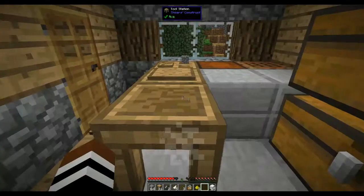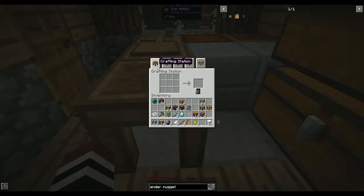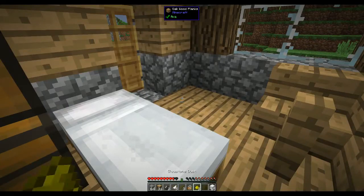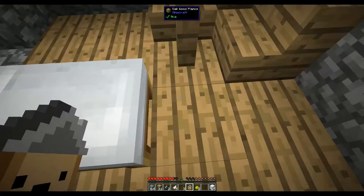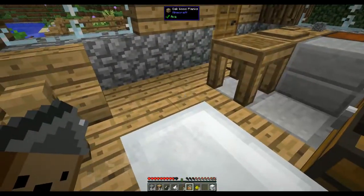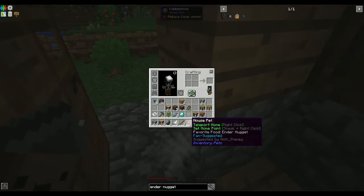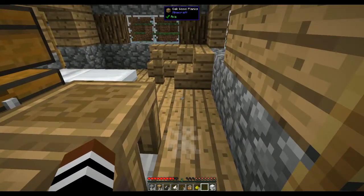Ender pearl — okay, we can do that, one ender pearl. Cut it into ender nuggets. As far as I remember, as long as you keep the food of your house pet in your inventory it will keep feeding it. It says right click to go home — so if I go out here and right click, it brings me back here because I slept in the bed, so that's my spawn point. Then shift and right click to set the home point — that's pretty cool.